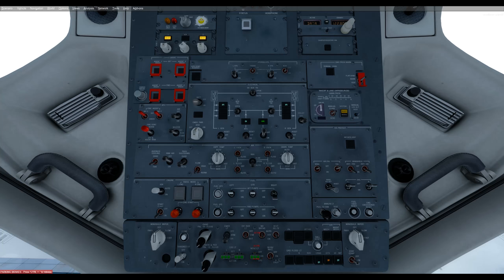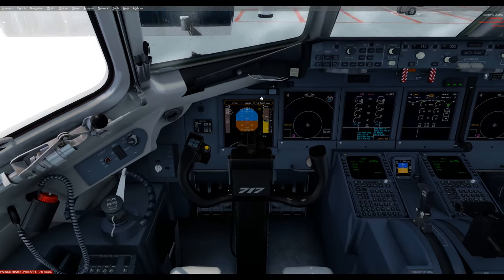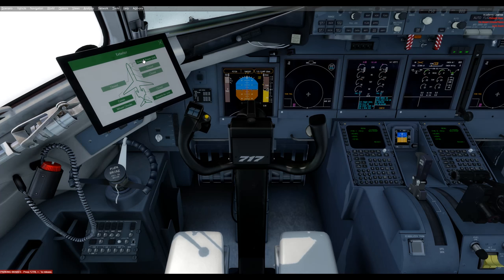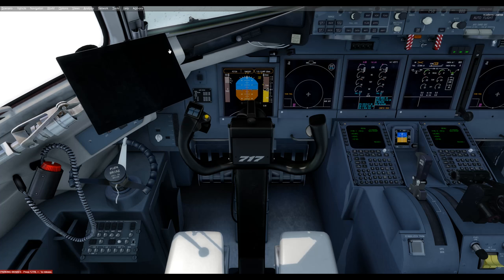At this point we can go back down to the pilot and command position. Pull up the tablet again from the bucket — left-click, then left-click the center. Check the exterior green: we no longer need the ground power unit or the ground air unit, and since we're here we can go ahead and pull off the cones and the wheel chocks as well.